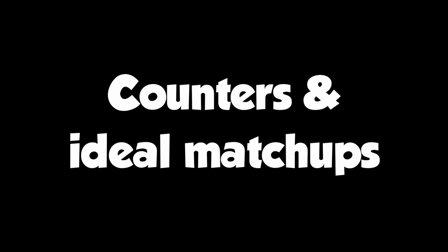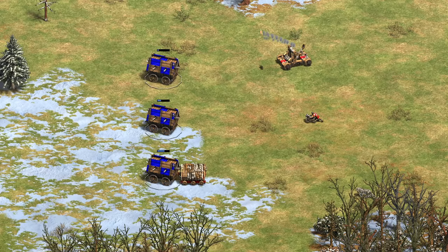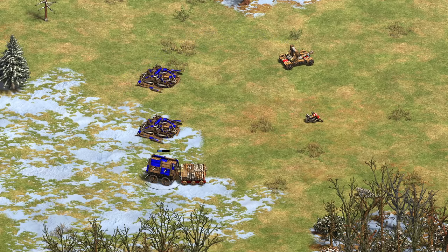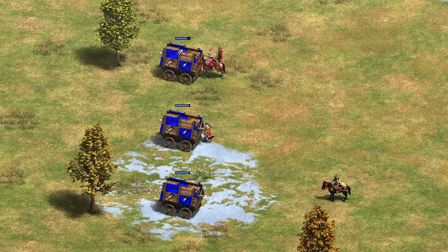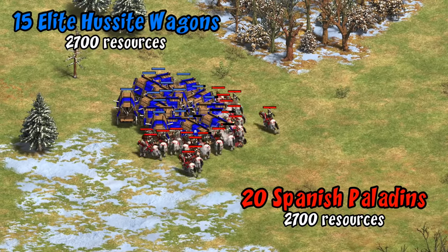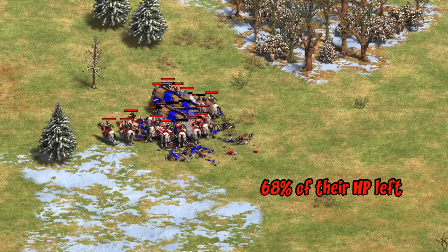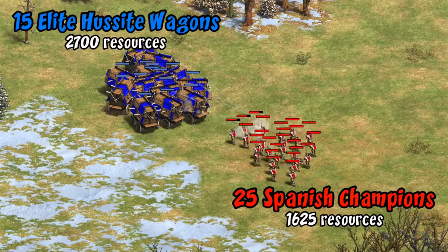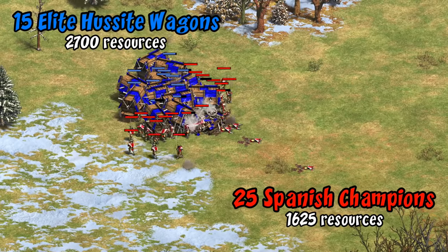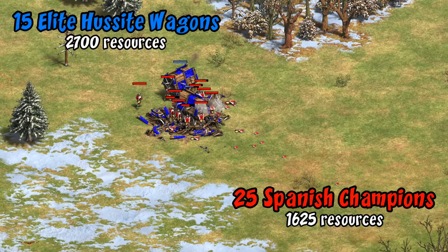Speaking of counters — officially siege is what the tech tree points to, and they do take a lot of bonus damage there, especially from the mangonel line and bombard cannon. They also take bonus damage from rams, so most siege units are a good counter. There are also anti-siege specialty units that should do well on paper. That said, you don't necessarily need bonus damage to deal with them — their low melee armor and slow fire rate means they're handled pretty easily by paladins with equal resources. The fact they're so expensive and have such low melee armor means almost any melee unit can overwhelm them if they get out-massed.